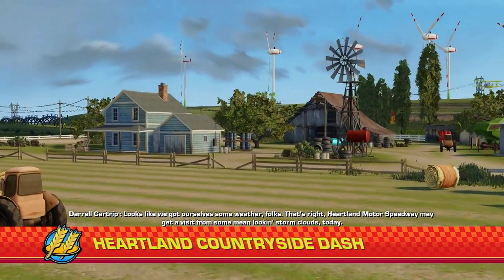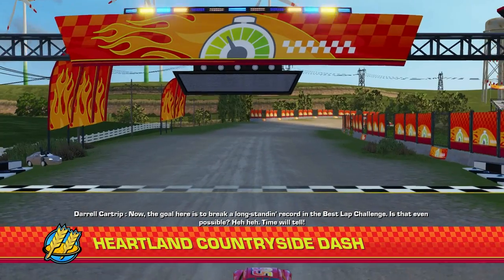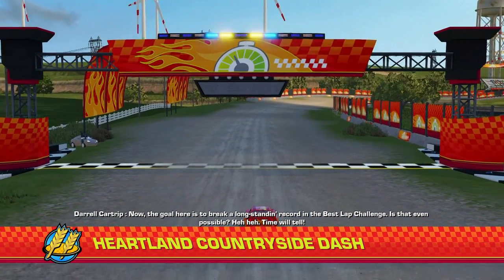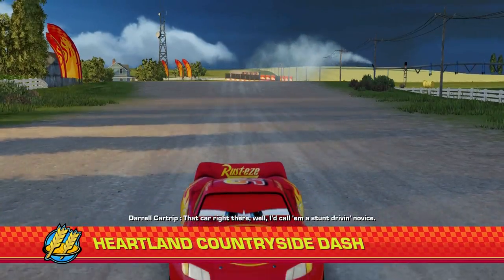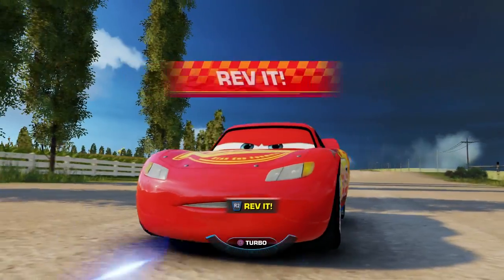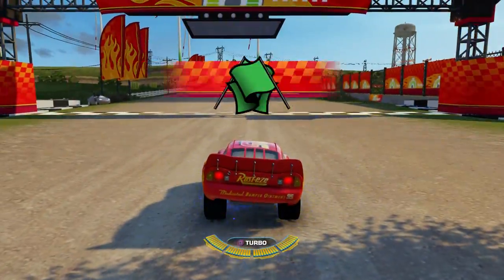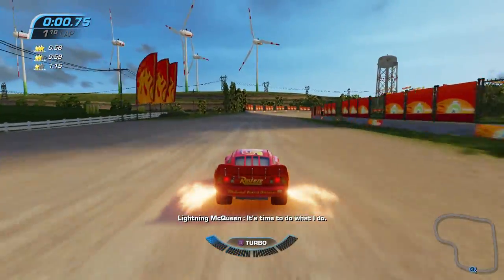The ways that you can get boost are to drive on two wheels, drive backwards, get those gas tanks, drift, and do tricks in the air and land them. You can also rev up, though that doesn't give you boost. All you need to do is go in the zone four times in a single event.